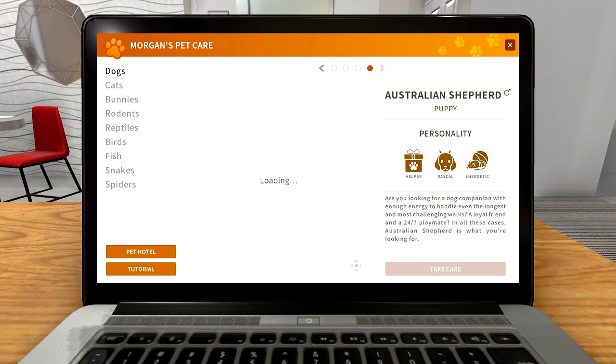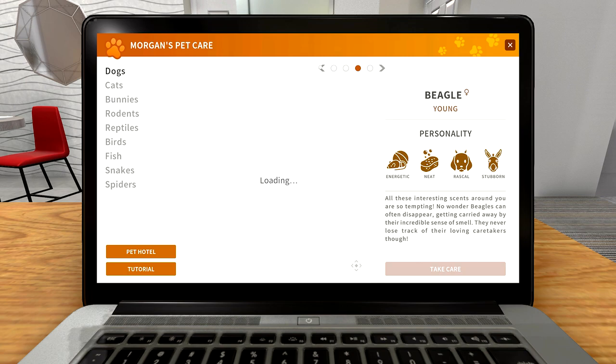So for example, a young Beagle might have traits: Energetic, Neat, Rascal, Stubborn - and another might be Energetic, Neat, Affable, Fussy Eater. They've got individual personalities for each animal, which is kind of cool. This will manifest itself in the needs that they have.